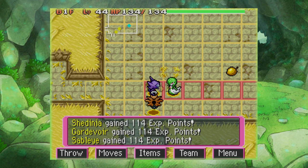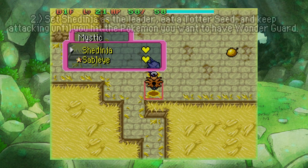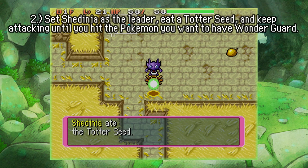From here on we have no use for Gardevoir anymore, so let's go ahead and send Gardevoir home — she's out of the way now. What we're going to do next is make Shedinja the leader and eat another Totter Seed.